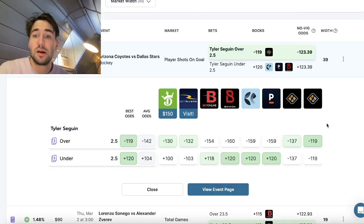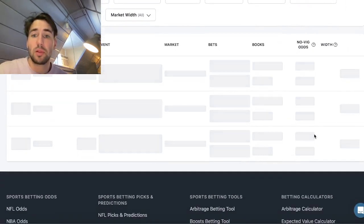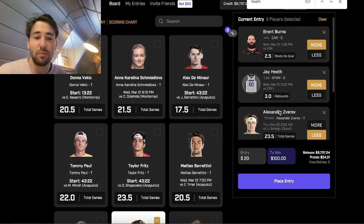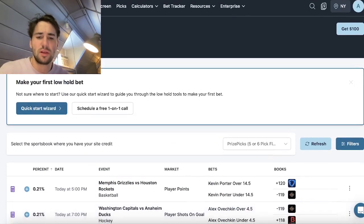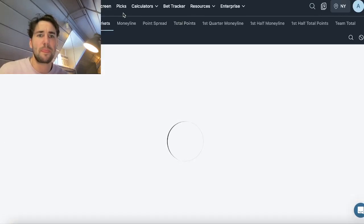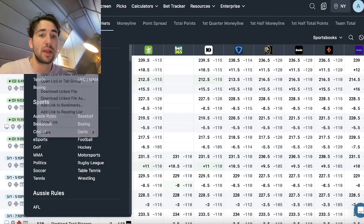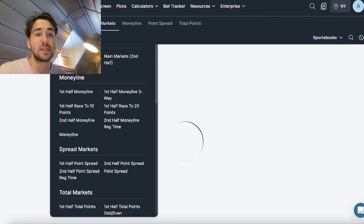May need to refresh to find more plays. Troy Terry was already bet on. Nathan McKinnon over four and a half is added, bringing the total to three plays. Now in hunting mode — great lines don't last forever and games are starting in about 15 minutes.